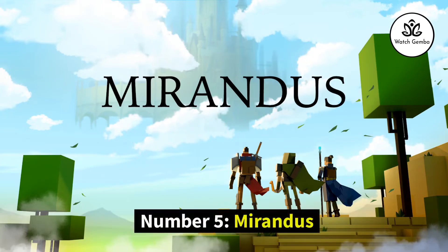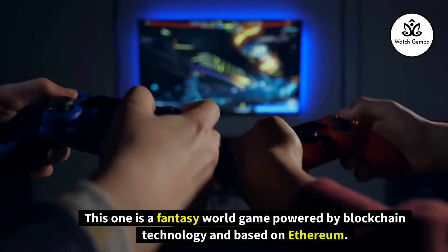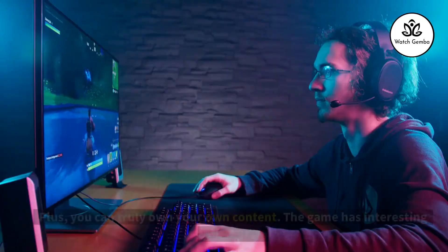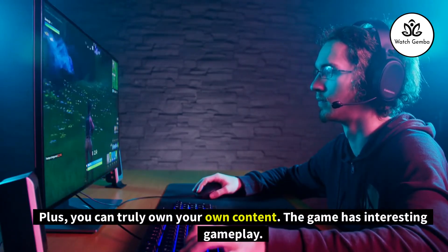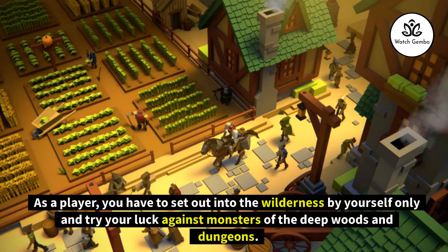Number 5: Mirandus. This is a fantasy world game powered by blockchain technology and based on Ethereum. The game allows players to create their content, and you can truly own that content. The game has interesting gameplay — it is set in a world where there are no maps or quest givers. As a player, you have to set out into the wilderness by yourself and try your luck against monsters of the deep woods and dungeons.